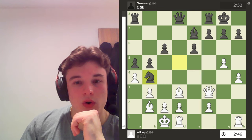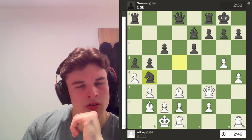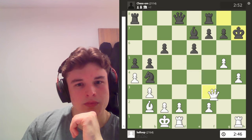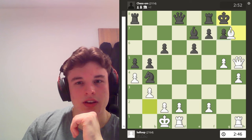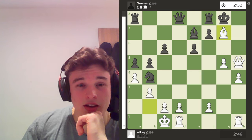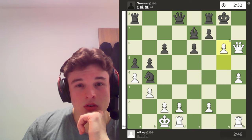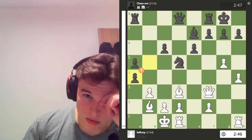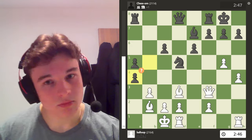Knight to B4 doesn't even work. Because after Knight B4, I have a sacrifice here. Apparently the move is Bishop takes G7 — I'm not even going to pretend like I would have seen this. Whatever you say Stockfish. Why didn't we see that? It's obvious.